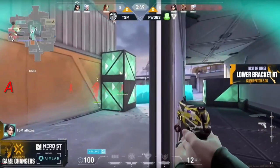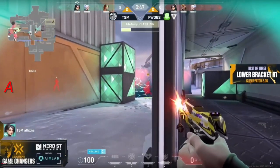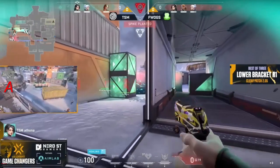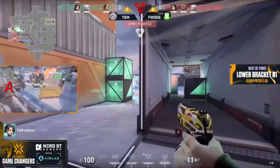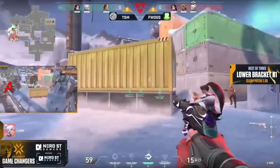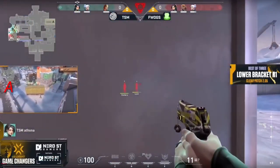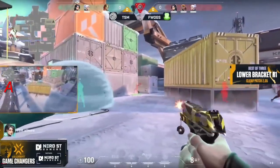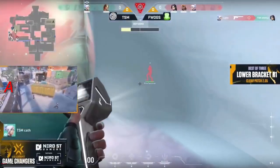They're able to even the odds quite a bit as Athena tosses out a heal. That wall on pistol round gets so much value — we've seen it happen. Clefairy gets the spike plant; at the very least Frogs have netted themselves a nice couple of credits at the end of this round. Should they be able to pick it up, they'll obviously be in a pretty good position.